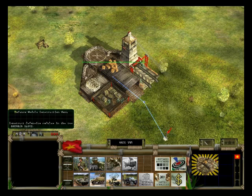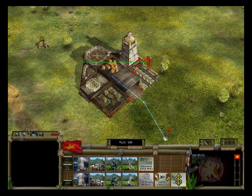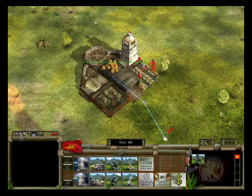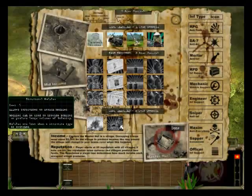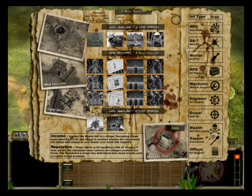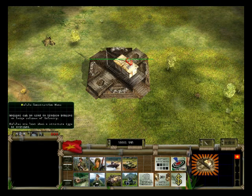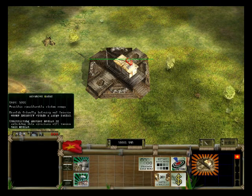Each structure has two defence slots. Defences can be purchased from the defence menu and will overwrite any defence currently in that slot. Each structure also has a module slot. Modules must first be activated by purchasing the structural modules One Star Science. These can then be selected from the module construction menu.